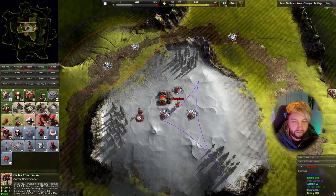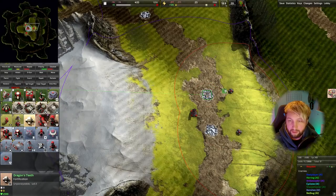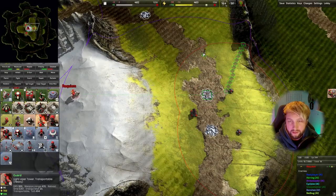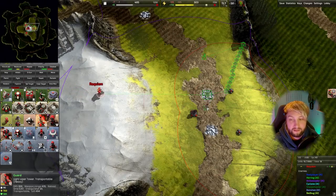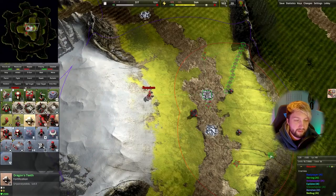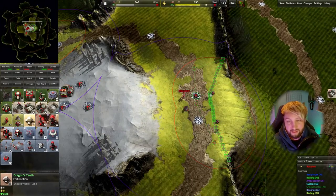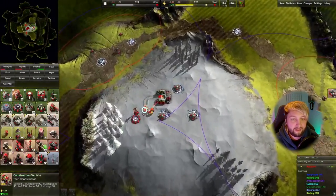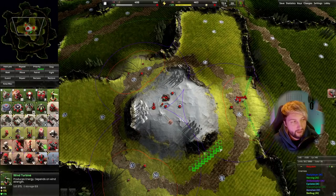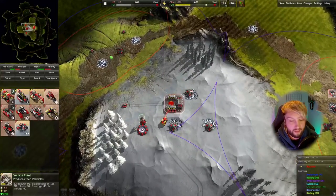As soon as they start coming at us with proper stuff though, we are going to be in trouble. The plan here is abusing the AI's pathfinding a little bit — we're going to block off two of the sides so we only have to deal with enemies coming from one side. It means we'll have seven enemies' worth of units coming at one side, but we only have to focus our defences and unit reinforcement on that one side. This is how I've finished this mission in the past, so hopefully it should be fine.